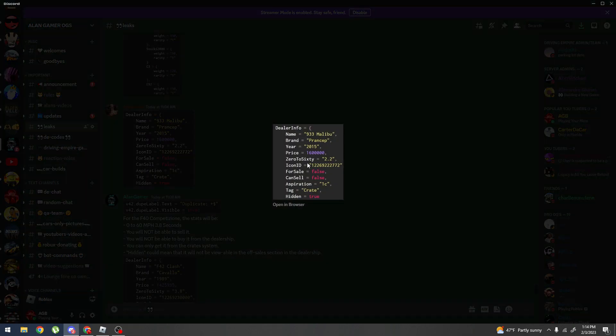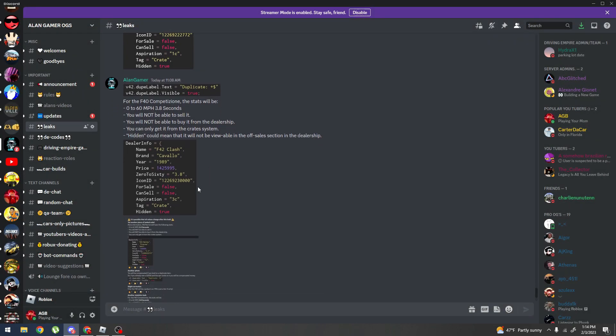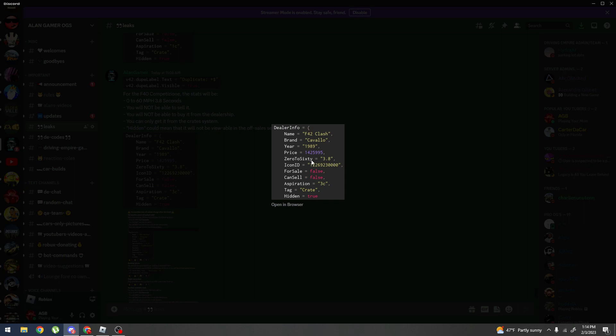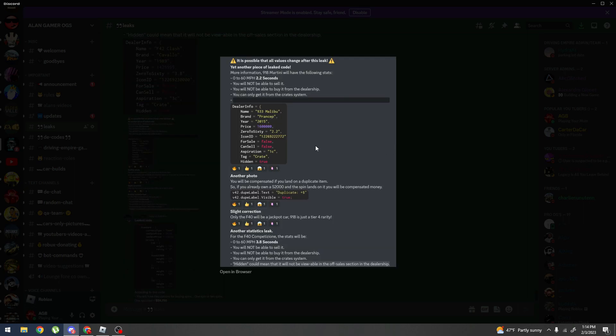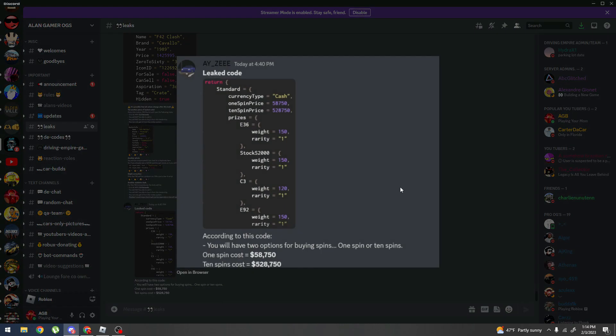There's more data here with fields like: name, brand, year, price, 0-to-60, icon, for sale, cancel, aspiration, tag, and hidden. There are several more pages of these scripts — I'm not going to go through all of them, but that's basically what's in there.